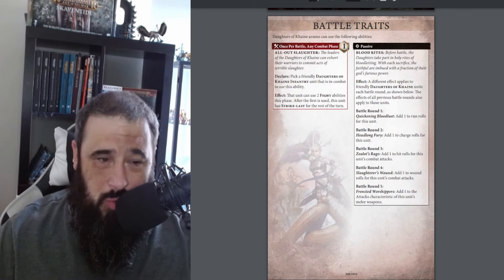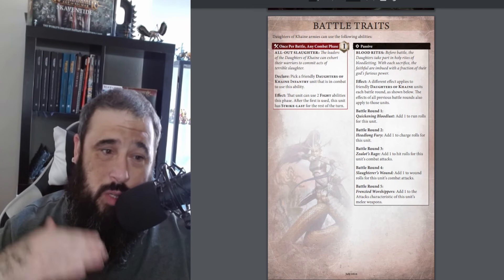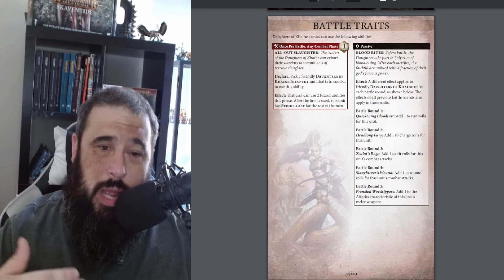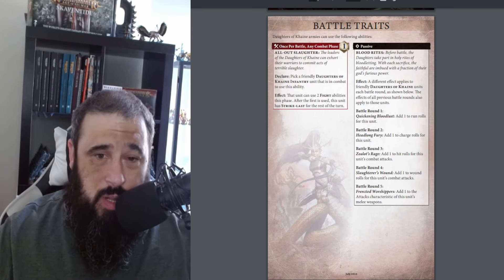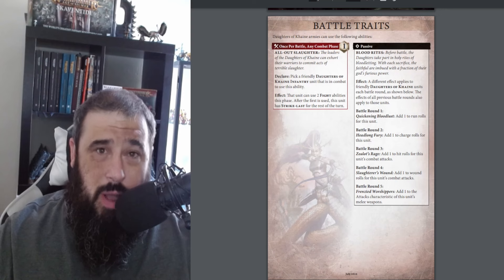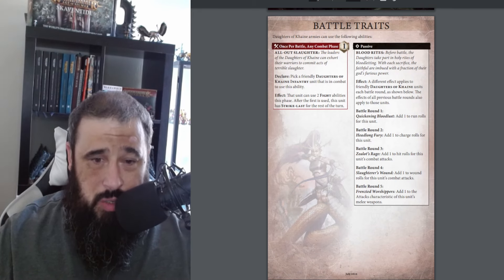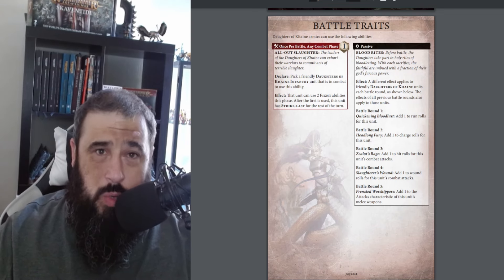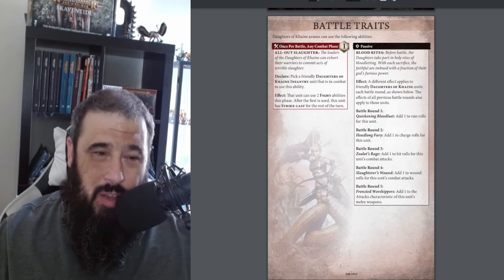You also have a passive ability which gets better over time. A different effect applies to friendly Daughters of Cain units each battle round, and all effects from previous battle rounds are also applied - so your army increasingly gets better as these buffs stack. In battle round 1, add 1 to run rolls. In round 2, add 1 to charge rolls - so plus 1 to run and plus 1 to charge by turn 2. By turn 3, add 1 to hit rolls in combat. Then in turn 4 you get plus 1 to wound, which is amazing. Finally in turn 5, add 1 to the attack characteristics of melee weapon profiles. By turn 5 you're looking at plus 1 to attack, plus 1 to hit, plus 1 to wound - pretty solid going into the final throws of the game.